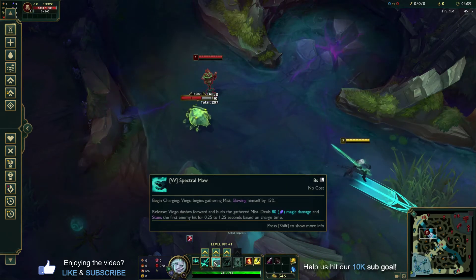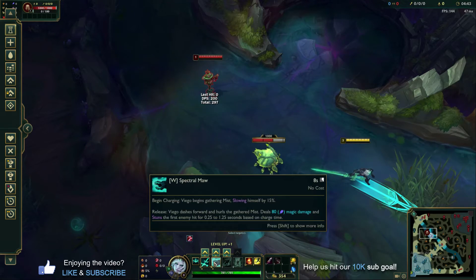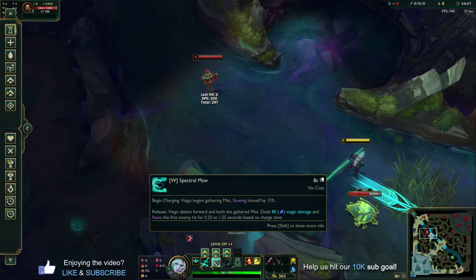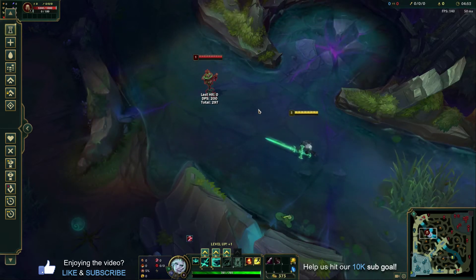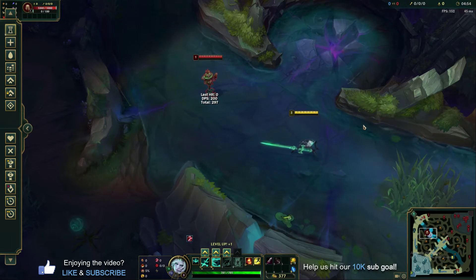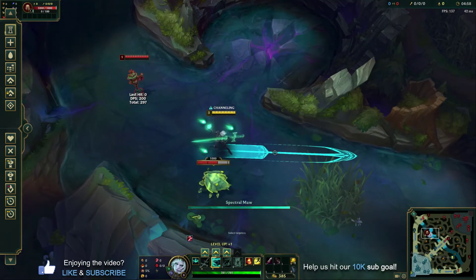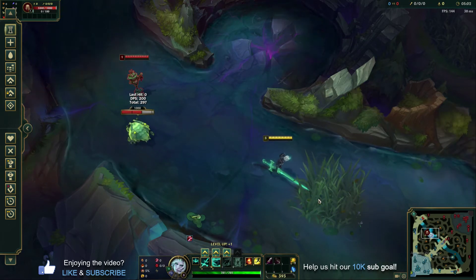The second ability you're going to learn in lane is your W, Spectral Maw. This adds a little crowd control to Viego's kit so you can stun people, which is really good. It also adds some mobility. When you click it for the first time, he dashes and throws a little goblet of mist that stuns if it hits someone. The longer you hold this, the longer that goblet can fire and stun people at quite a good range.